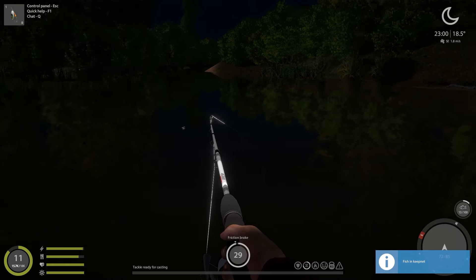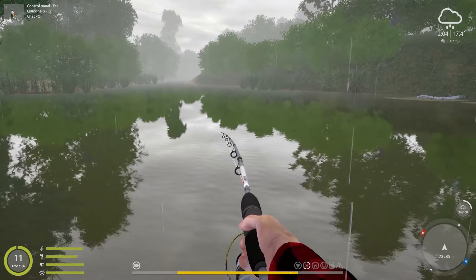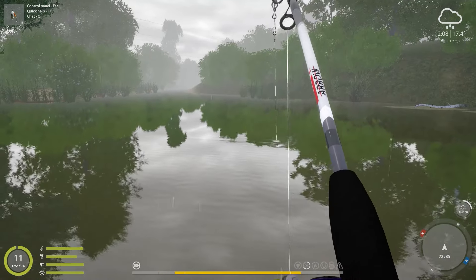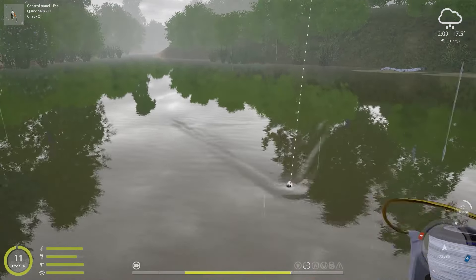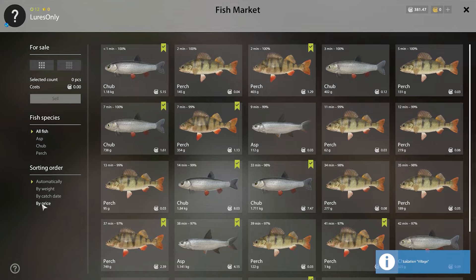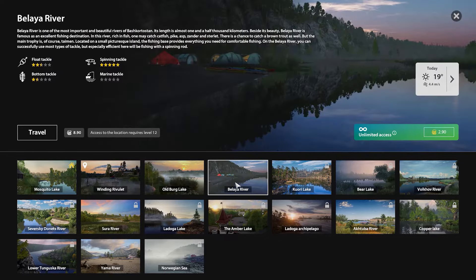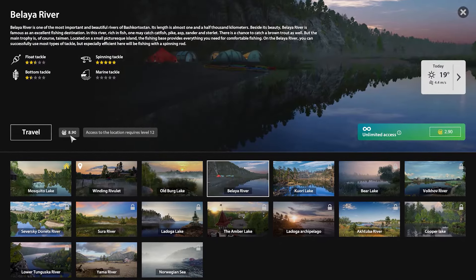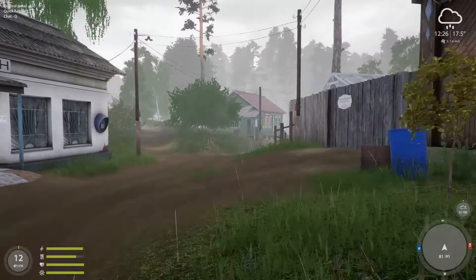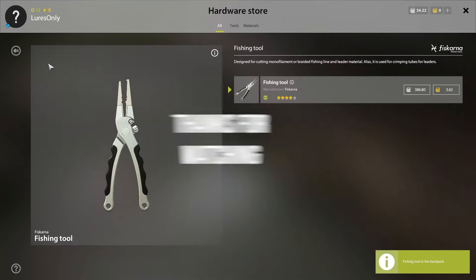We are so close to unlocking the jigging skill, but I think that will stay for the next episode because this fish should give us enough EXP to reach level 12. Which means we have completed one of our goals — to reach level 12. After this, we need to go get the fishing tool, and then we are off to Belaya River. And here we go — level 12! One of our goals completed. With that level 12, we did unlock Oldbrook Lake and Belaya River, and we are definitely going to Belaya in the next episode. But now, let's head to the hardware store and buy our fishing tool. This item is definitely a game changer and you will see why in the next episode. Take care, bye bye.